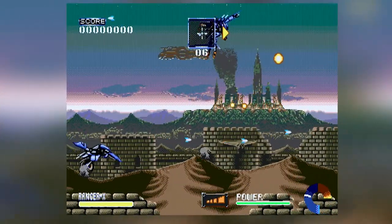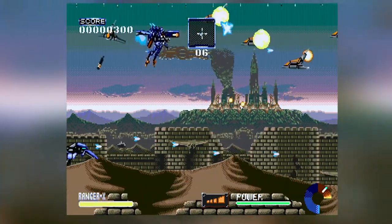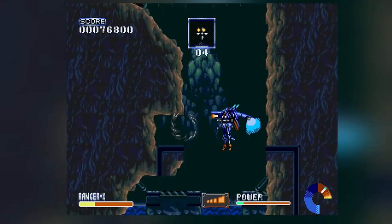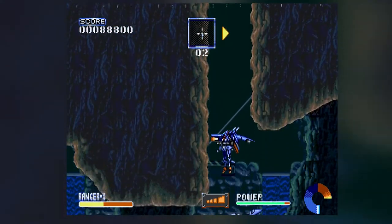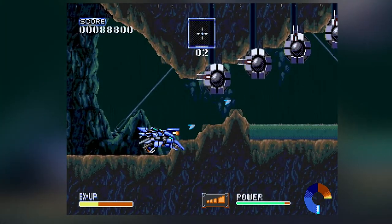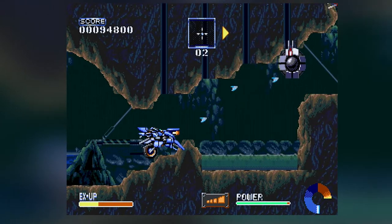Ranger X is a side-scroller run and gun for the Mega Drive or Sega Genesis. You control a mech equipped with a jetpack and a bike. The game is pretty awesome as you fly around the levels looking for your targets. You ride your bike and you can even fuse into it. When fused, you have a new health bar, a faster rate of fire, your shots become homing and you can change sub-weapons.